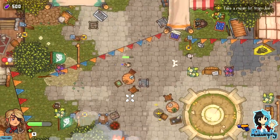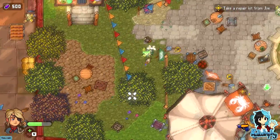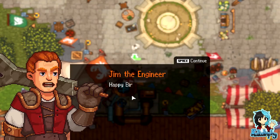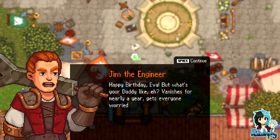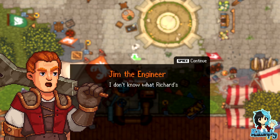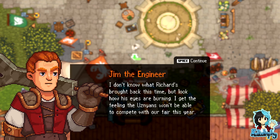Whoa, okay — I'm having a little trouble. He can roll with that as well. Wait — where am I supposed to go? I've gone stuck around things. 'Happy birthday Eva! But what's your dad like — vanishes for nearly a year, gets everyone worried, then comes back for the fair in the nick of time.' 'Hi Eva, what's that — a pistol? Seriously, let me have a look!' 'I don't know what Rich has brought back this time but look how his eyes are burning.'